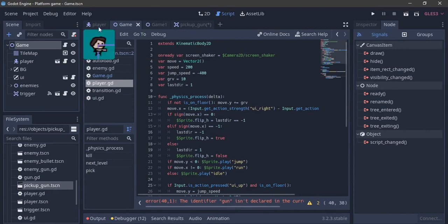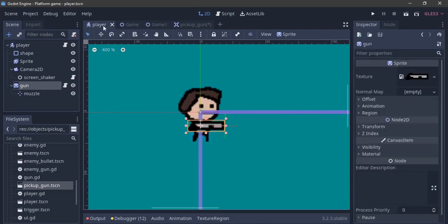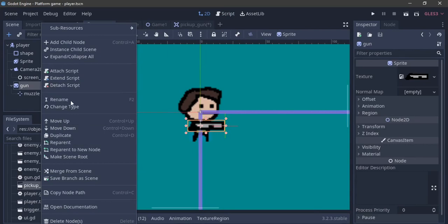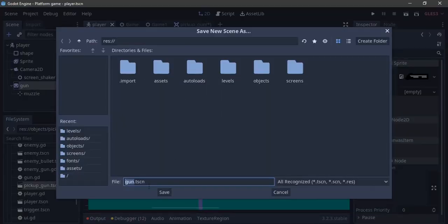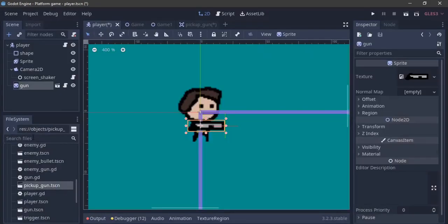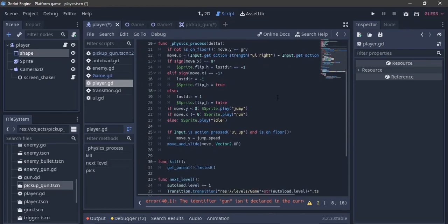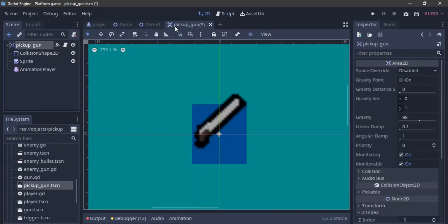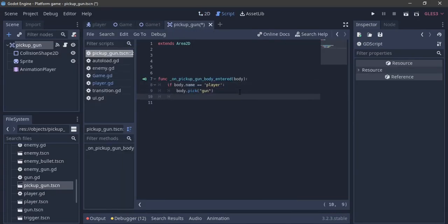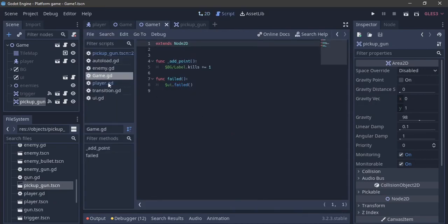There's no gun scene yet, so go to the player, right-click the gun node and Save Branch as Scene - save it as gun.tscn in the objects folder - then delete the gun from the player. Now preload the gun: var gun = preload('res://gun.tscn'). Back in the pickup gun script, after triggering the pick, call queue_free() to delete the pickup. That should be all we need.